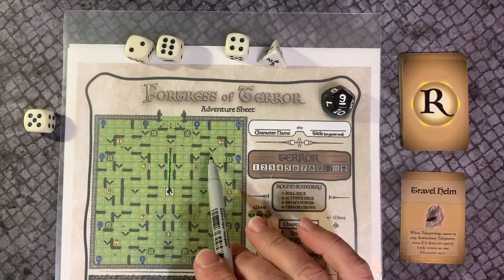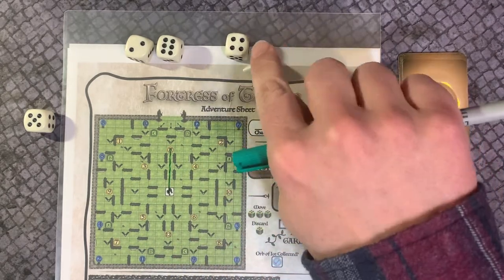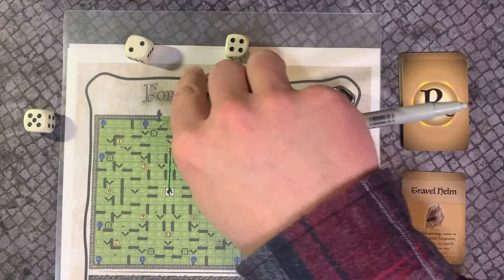The luck die can be paired with a movement die and either adds or subtracts its value to the movement die. It's optional to use, but it can only be used once per round. In this example, the luck die subtracts 3 from the 6, resulting in a movement of 3.